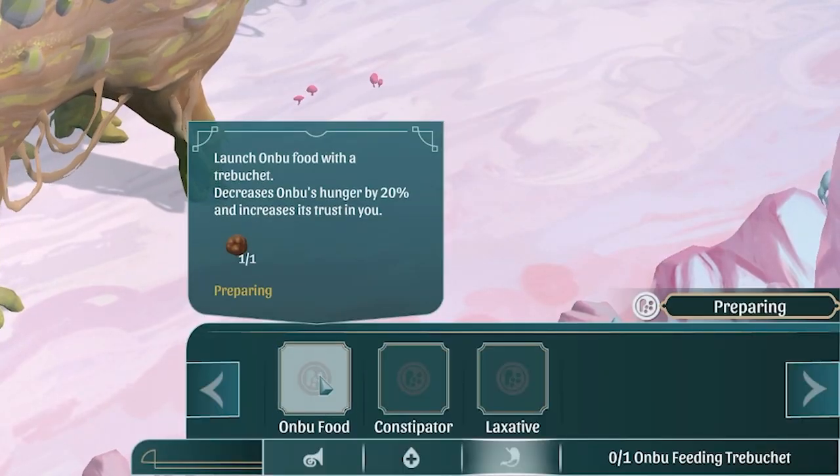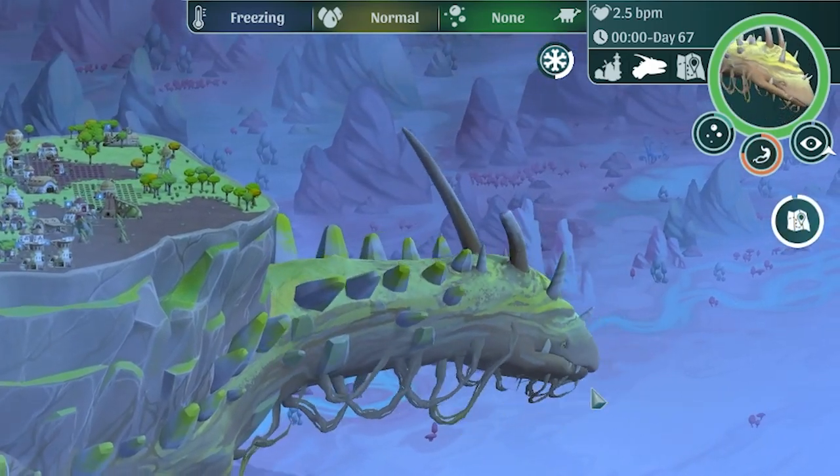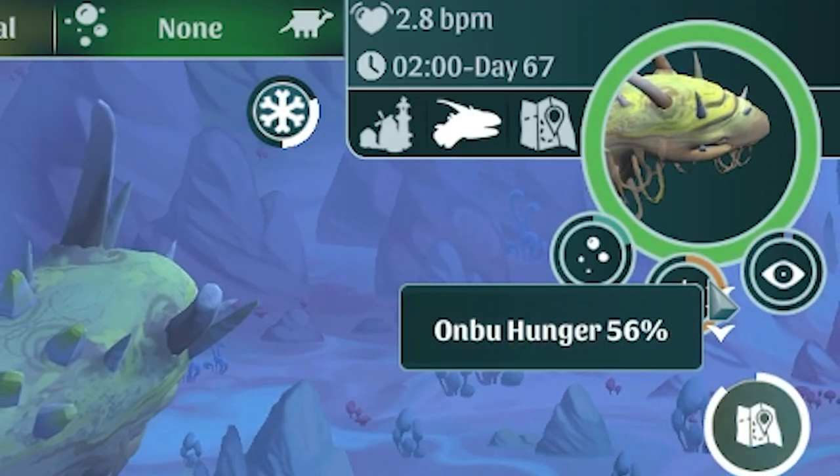I can come here and say feed Ombu, and the food has been flung. Did you see that? He caught it - a little Malteser in his mouth. He was happy, he wagged his tail. Ombu's so cute. His hunger has dropped 20% to 56.